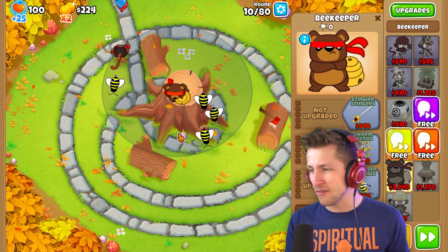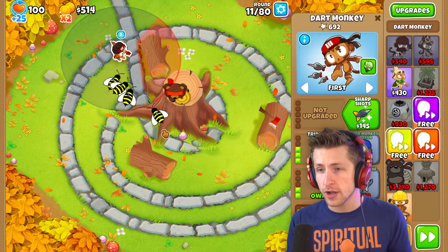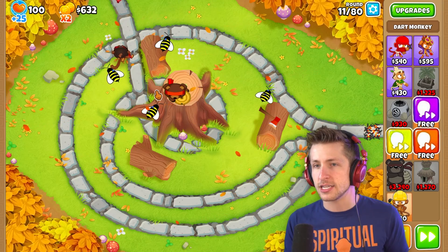That's the funniest sound a beekeeper has ever made. So the bees attack the balloons — they just go in and they're like hi-yah! Boom! That is so epic!